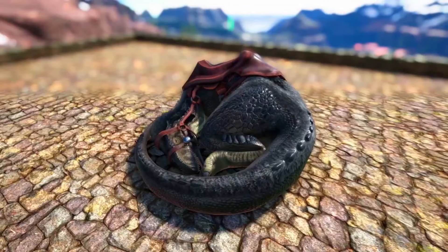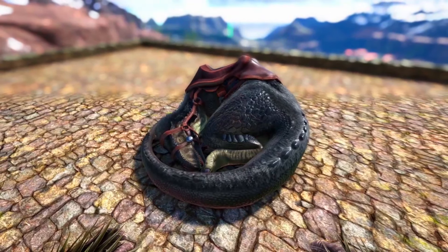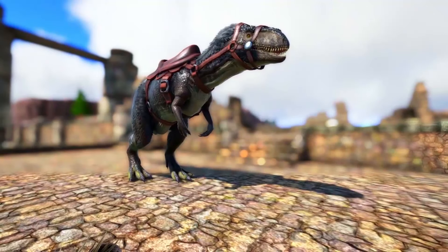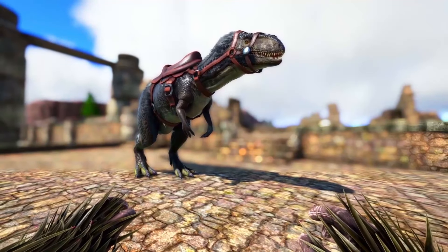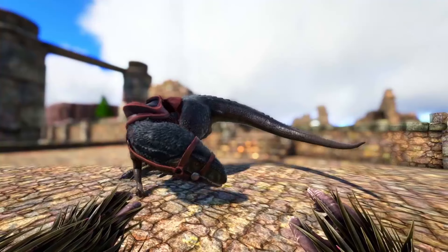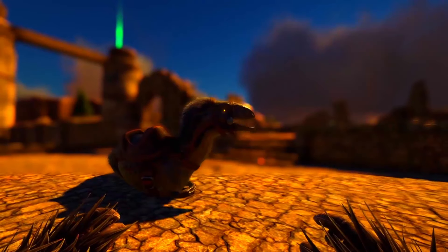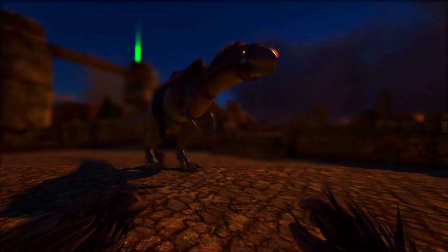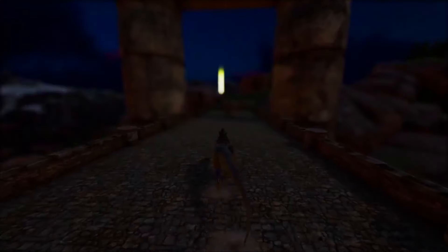Next up we have the Megalosaurus, and this is a great boss creature especially for maps like Aberration, although it is useful on some other maps too, so it had to be included. This creature really does pack a punch in the damage department and they're quite small, so getting through the tech cave won't be too much of an issue — especially on ASA because of the improved dino pathing features where they can navigate around objects more intelligently.